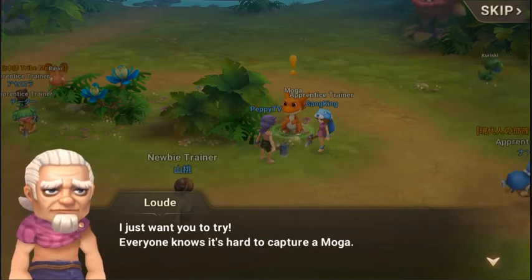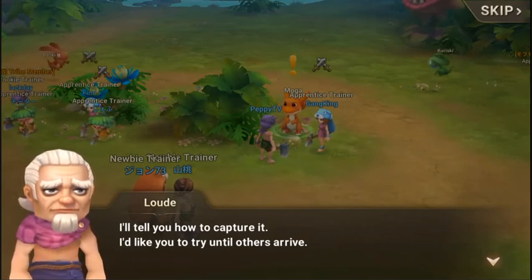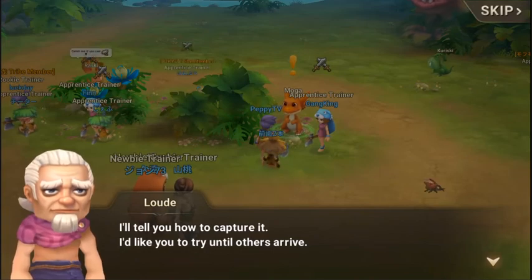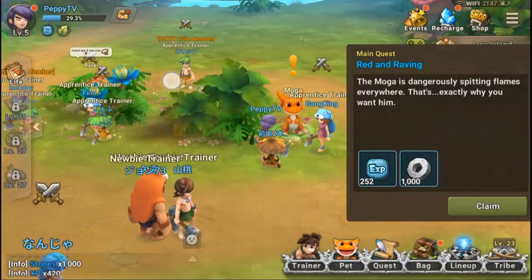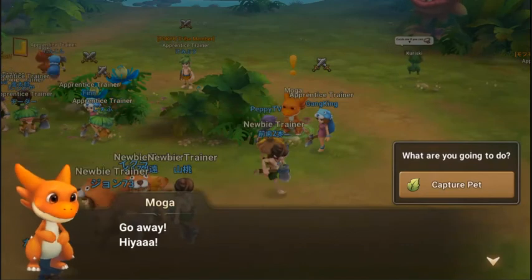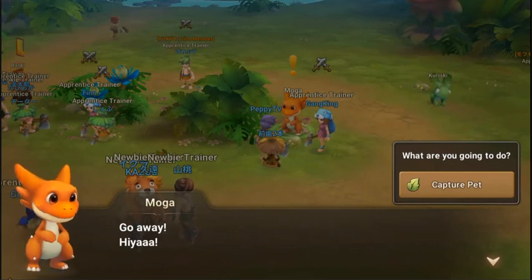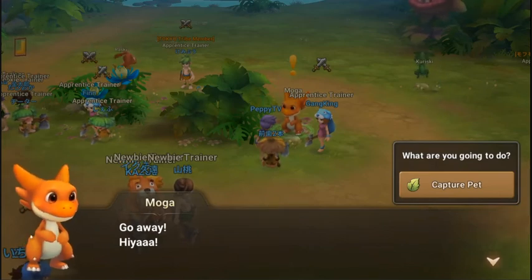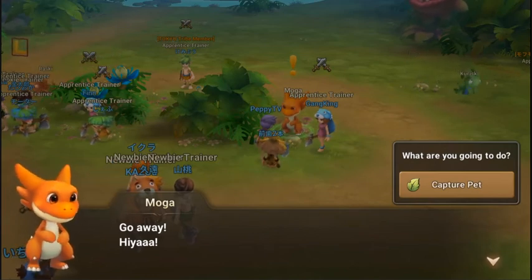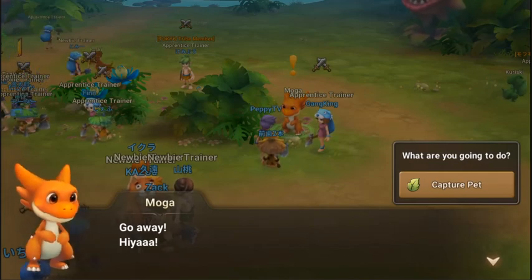There's also an alliance or guild concept here called a 'tribe.' You can see in the upper left — this player has a Tokyo tribe. That's how they make this game very sociable, especially with Japanese players nowadays. Let's do the capture pet tutorial here — I think we'll be doing this a lot more in the game.